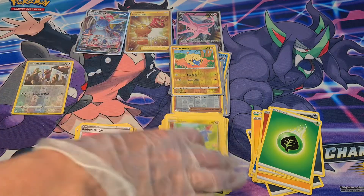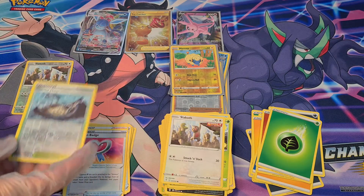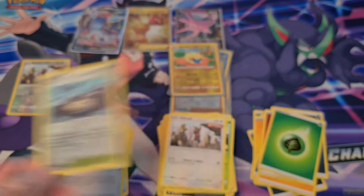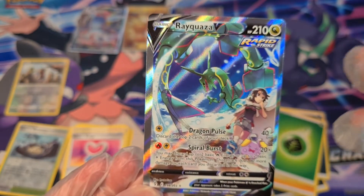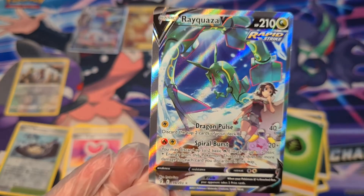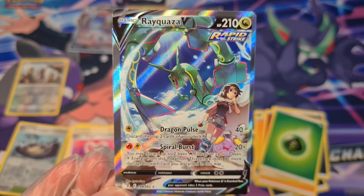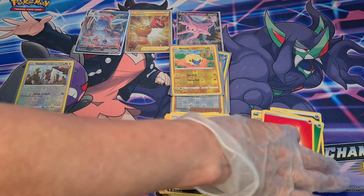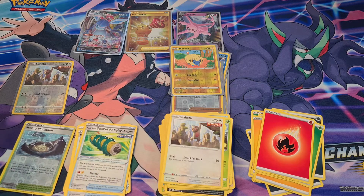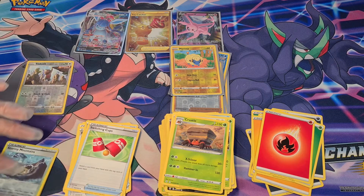Pumpkaboo, Bagon, Love Disc, Seadot, Slakoth, Stormy Mountains, Reverse Holo, and — holy smokes! Rayquaza V! That's the V, not the VMAX, but that's the alternate art. Wow, holy smokes, this box was nuts. That is gorgeous. Beautiful card. That is epic — very nice. You better take that. We'll just plop him right in right away and give him a bell. Energy, and this is Rapid Strike. School's over, let's go home.